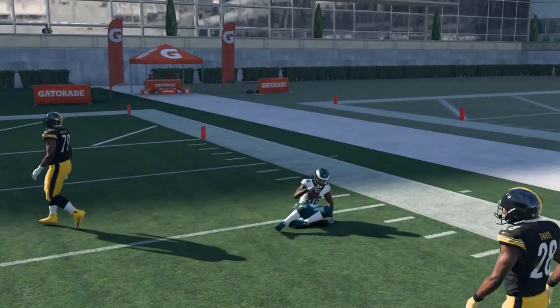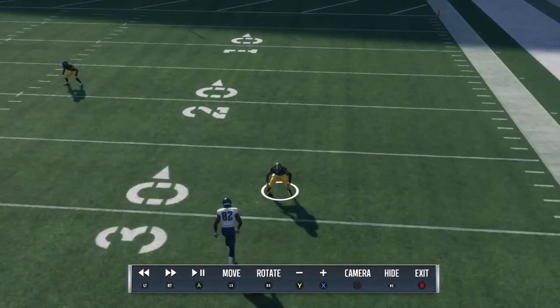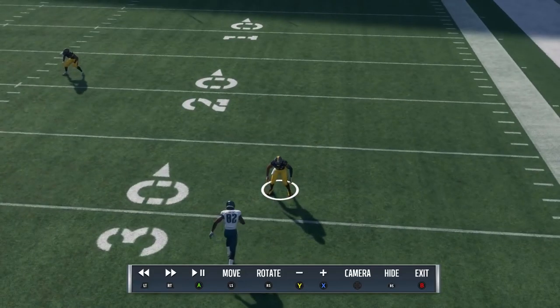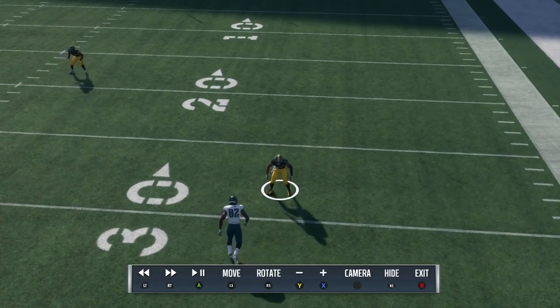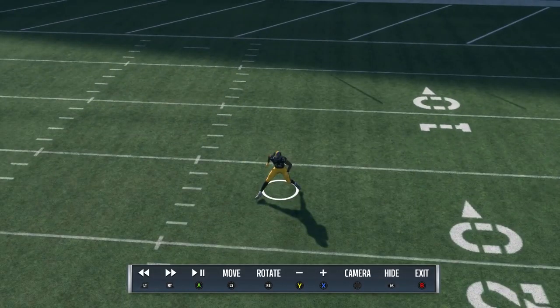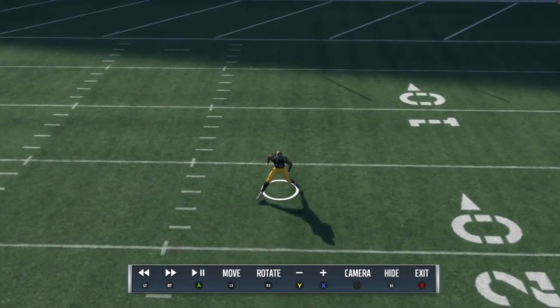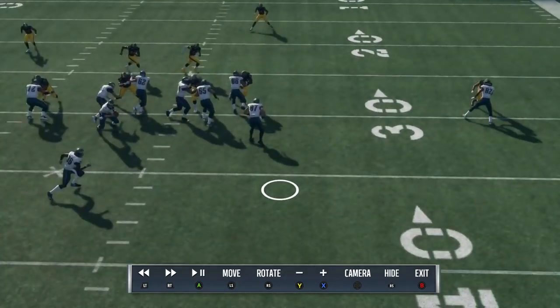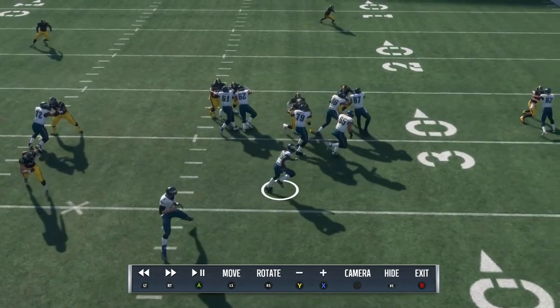Torrey Smith does a fantastic job of holding that block for an abnormally long time, but look at how quickly the outside cornerback engages in his block. That gives him more time to not only get into the backfield, but also to shed the block — because he's engaging at the line of scrimmage. As you can see, the safety is now sinking back, almost like a complete role reversal between Tampa 2 and Cover 4 in terms of run defense.